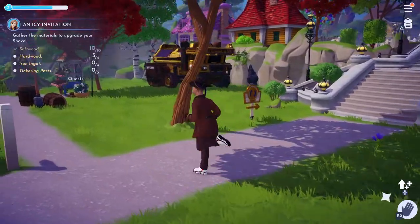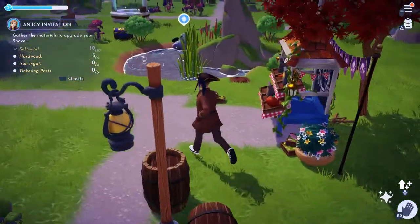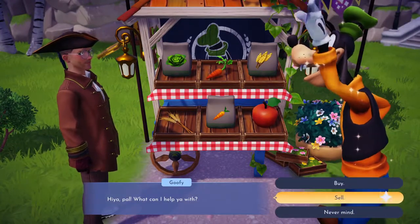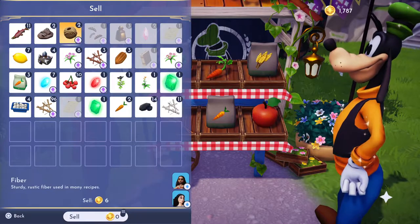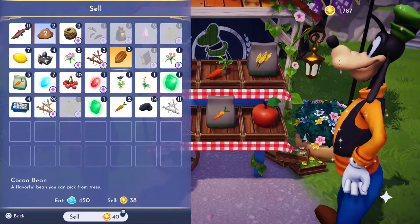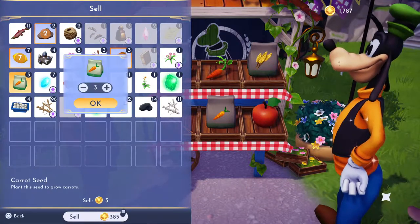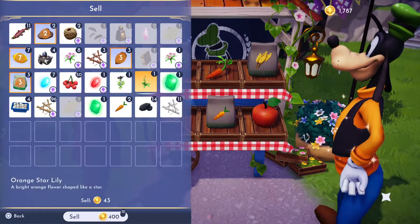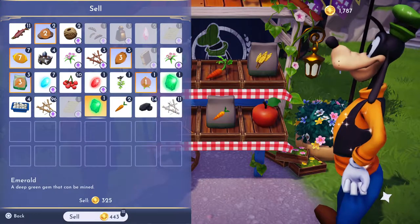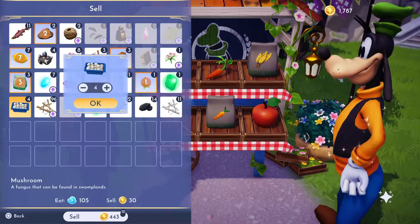I kinda like where Wally's house is — it kinda fits there. Let's get rid of this. What can we sell? I don't need any more clay, so I'll get rid of that. Cocoa beans I can sell, lemons I can sell, carrot seeds I'll sell. Cherries I'll keep. Orange star lily I'll sell. Shiny emerald and regular emerald — those are two different ones. Mushrooms I'll sell.